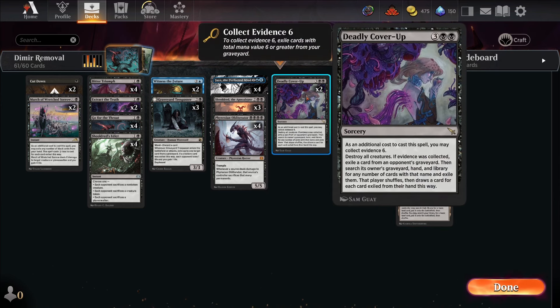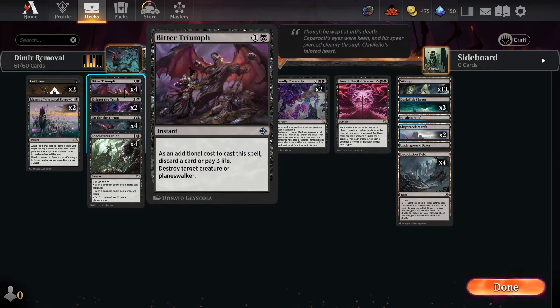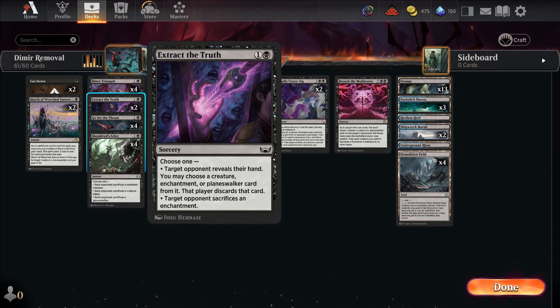We have Deadly Cover-Up because sometimes you just need a board wipe and we didn't want to play white. I think I've been playing too much Mono White and Black-White and all my decks are starting to look the same. But this is still removal — mass removal in black. We also have Extract the Truth for enchantments, and it can strip stuff from their hand — a little bit of discard, not a whole lot.